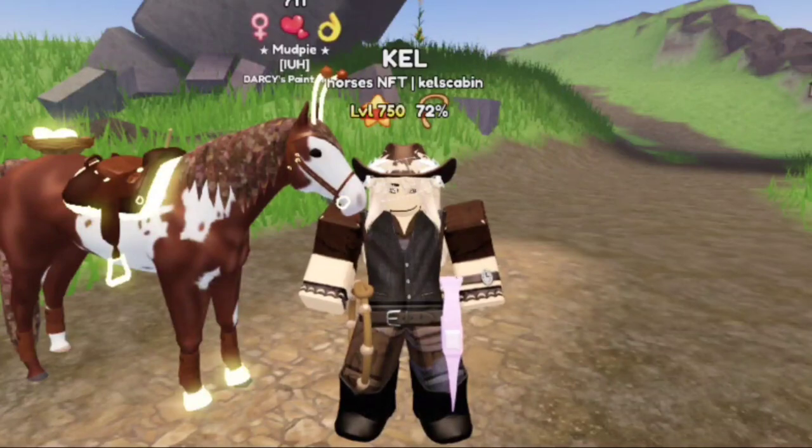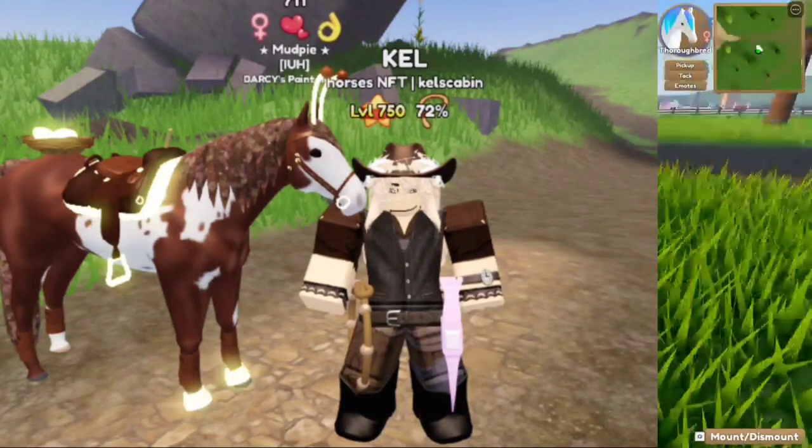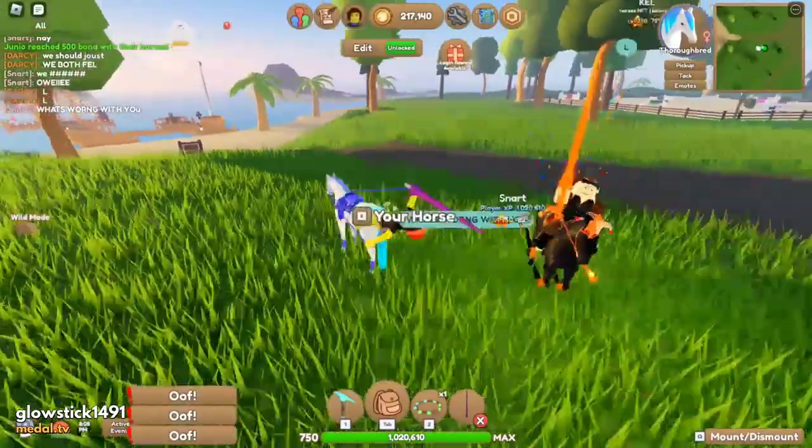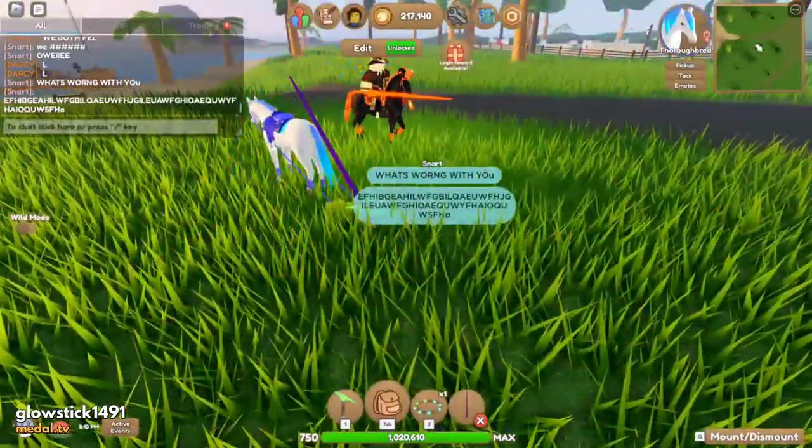Now, with the jousting lance, this is usable equipment. You and another player will equip it, get on your horses, and you're able to knock each other off. This also works if you're on a horse and they're on the ground — you just both need to have your lances out.